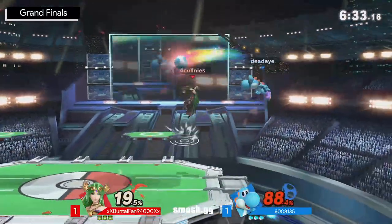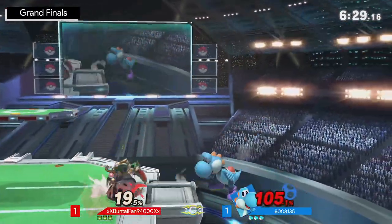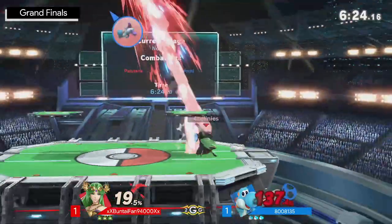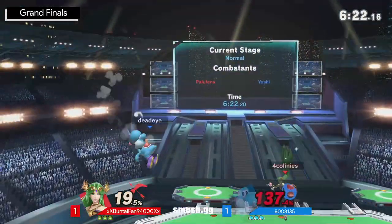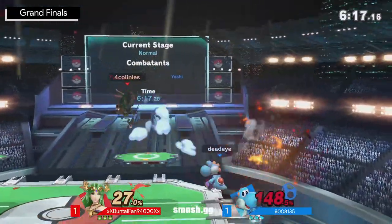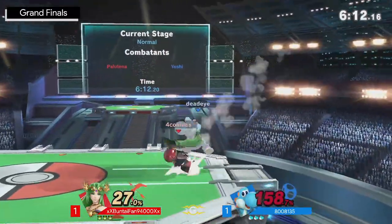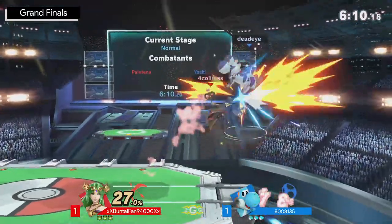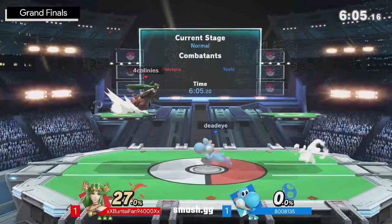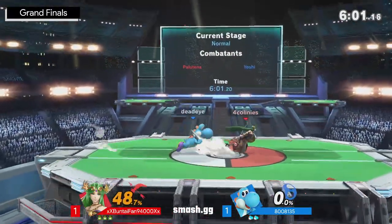Buntaifan thriving and continuing here — look at the way they're moving off these platforms. A lot of these run-offs are just so well-spaced, connecting so many back airs. Not able to get the whiff punish on that option. What I really like is that Buntaifan has recognized that Amante has started to fish for up tilt on and around platforms — they've positioned themselves to avoid so many of those combo starters. Amazing recognition gets a second back air — what a lead.